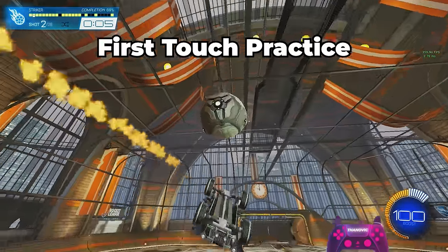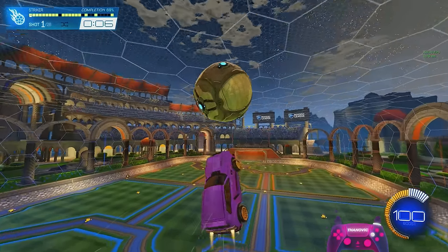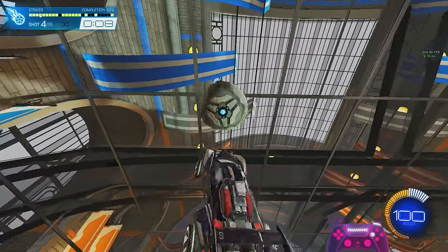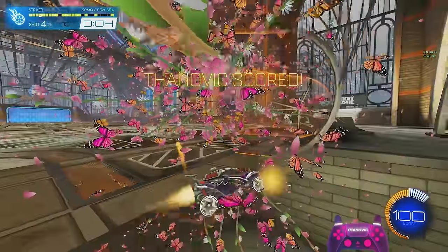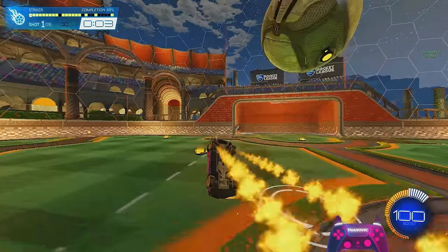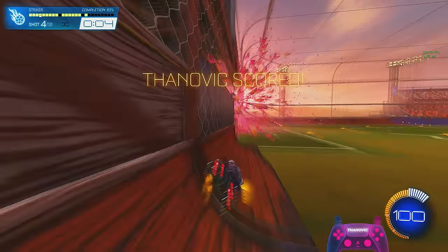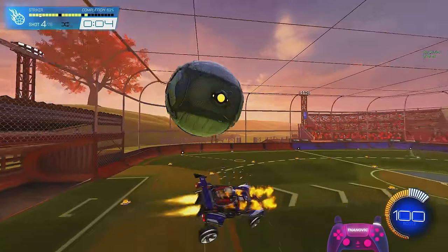The next pack is First Touch Practice, which works on actually controlling the ball in awkward situations like from the backboard. It's small things like learning how to take a good first touch on the backboard to control the ball and work your way out of defense instead of giving away possession straight away. This pack gives you a decent amount of options and situations, so take your time to work through it and try different ways to control the ball to maintain possession no matter what touch you get. It also gives you some easier situations like a simple bounce you can control into an air dribble, so it's helpful for stressful instances but also gives you room to have fun and go for more mechanical shots.